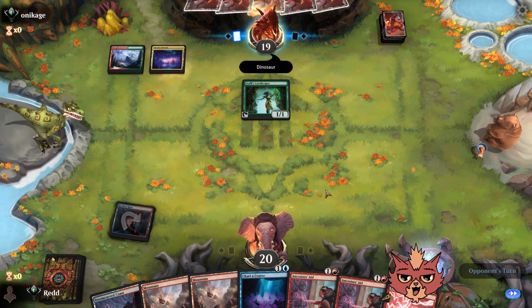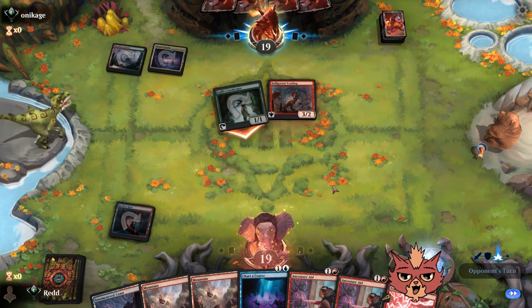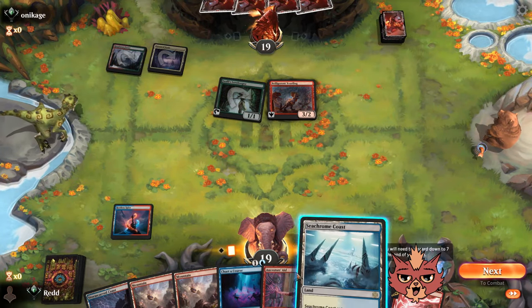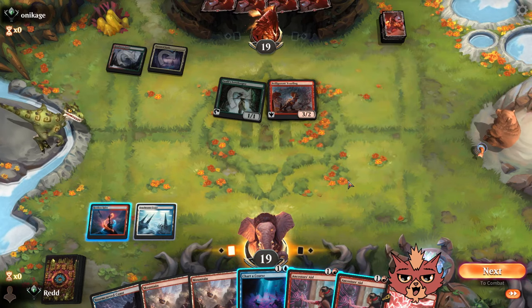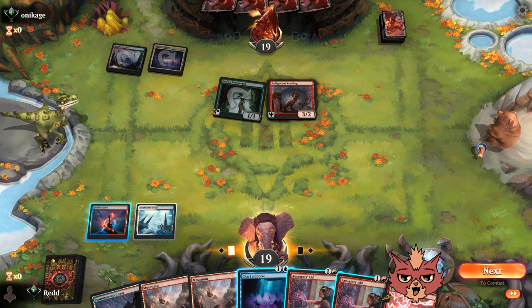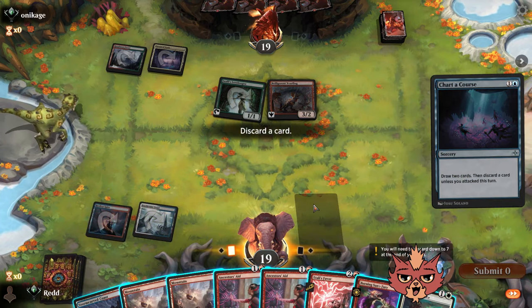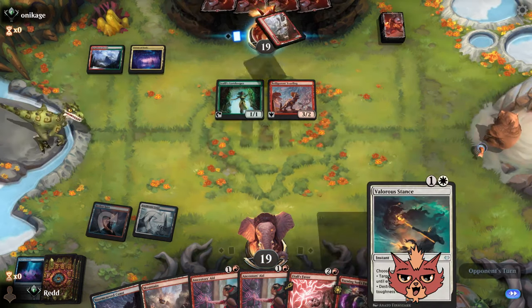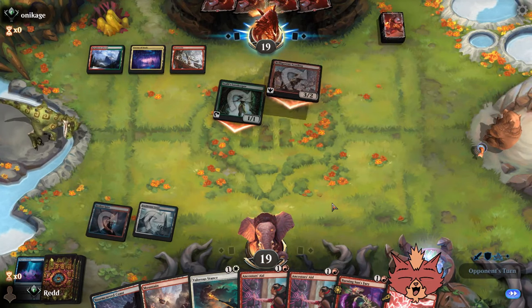Don't worry — if we have more hands like this as the day goes on, I'll consider mulliganing a little bit more seriously. We got some dinos — there's our white source. We really don't want to go Ancestor's Aid here. The treasure could have been a white source. The big mulligan there would have been no creatures, but we don't have too many creatures in here anyways.